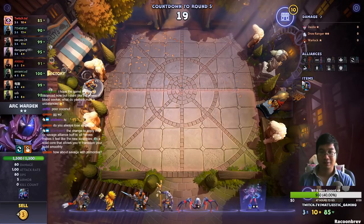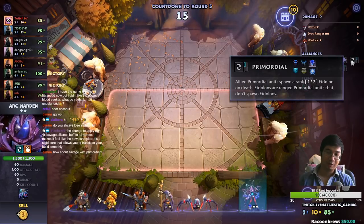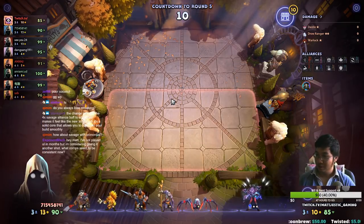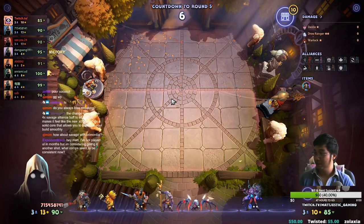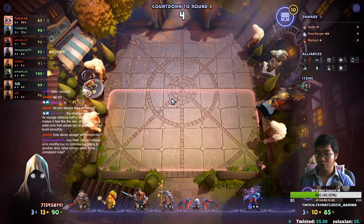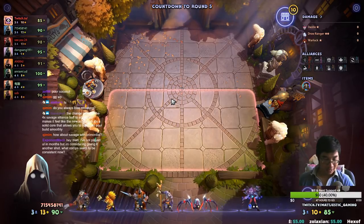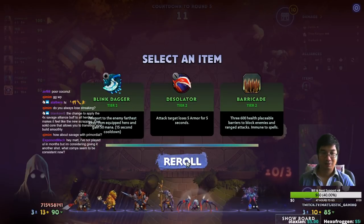I should have bought the razor. Razor is actually really good even without a mage — could have gone for Tiny, or Morphling, or Enigma. Savages with four of them, with a combination of brutes, druids, warriors, hunters — you name it, it works with almost everything. So we're gonna roll once.